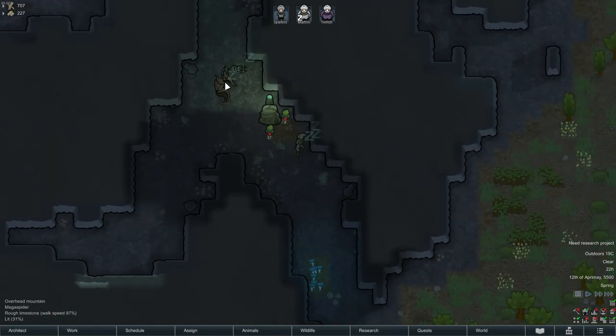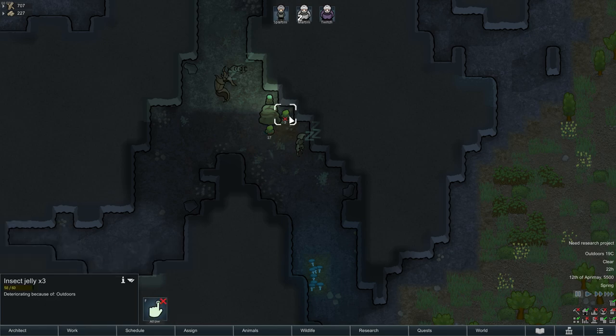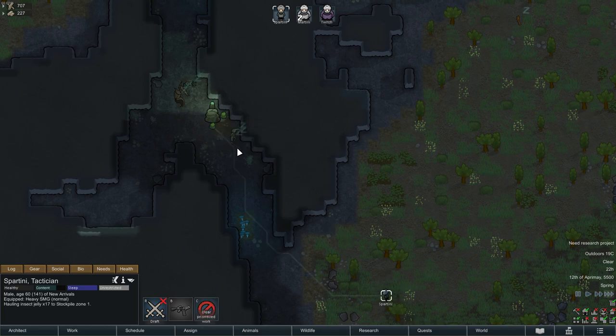Number 4. You can steal insect jelly at night while the bugs are still sleeping. Insect jelly not only fills the pawn's hunger bar but also the recreation bar. Besides that, it's a great trading good that is wanted by a lot of different kinds of traders.